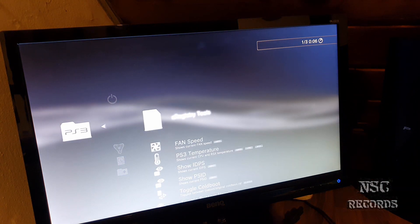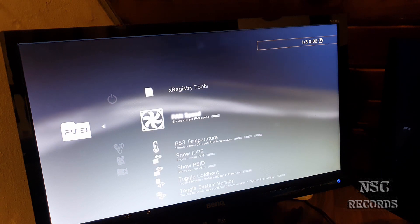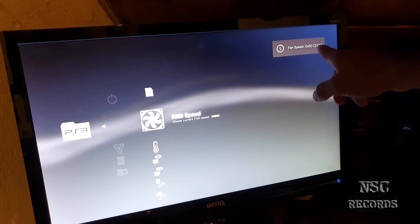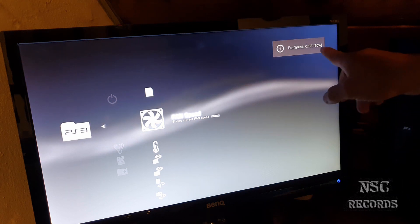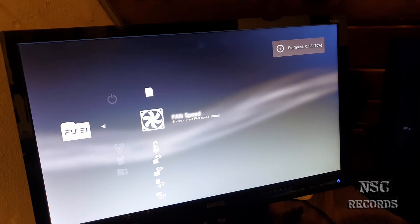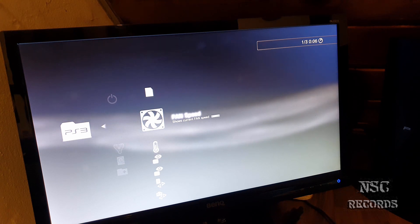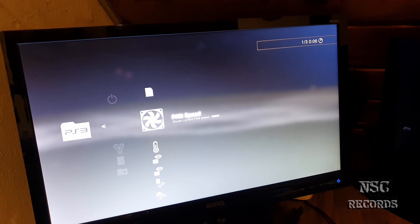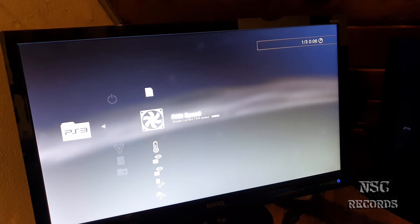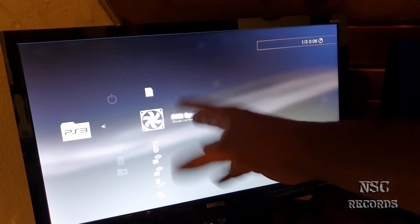Go back and now go to Basic Tools. Get inside — you can do so many things here. Fan speed: I'm currently at 31, and you can check your fan speed here. Now it's coming down to 20. This is how I have it set with the Batman Mod, because you can also configure fan settings with Batman Mod. But if you don't have Batman Mod, you can use this custom firmware because it has everything included.